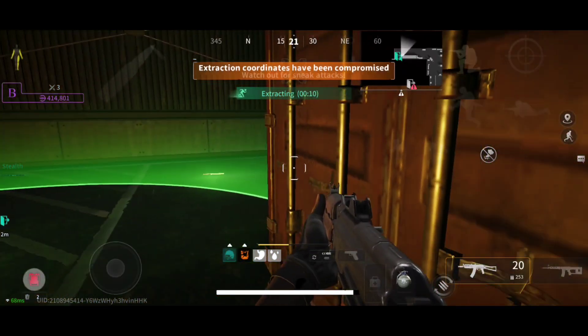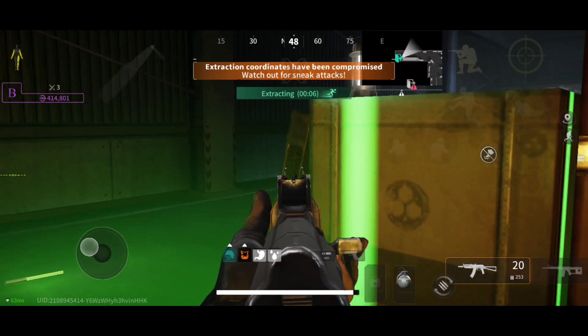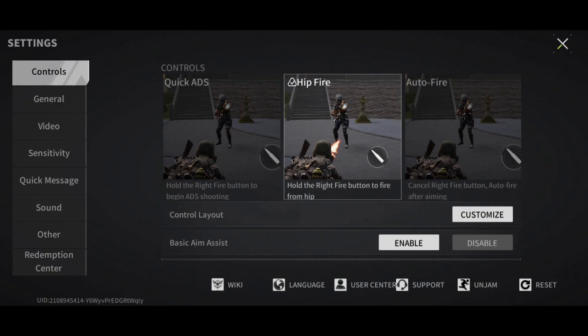The extraction part is the same as other games — you just go near the smoke and you'll extract in 10 seconds. This is how that's going to look. Once we extract I'll show you the second map.